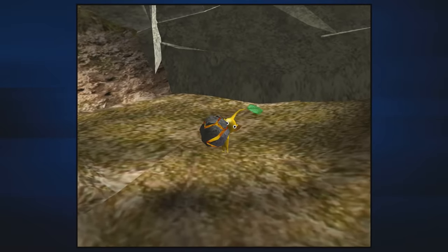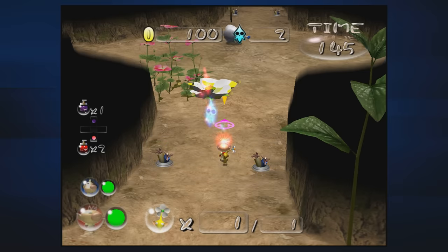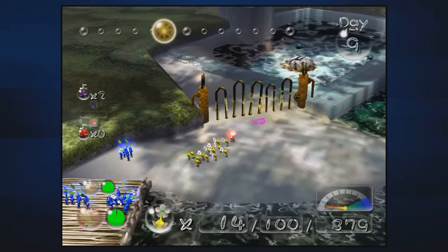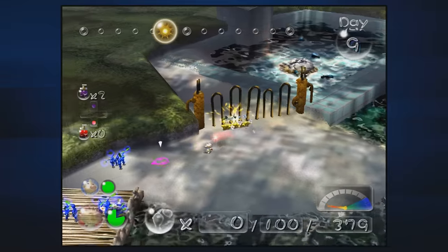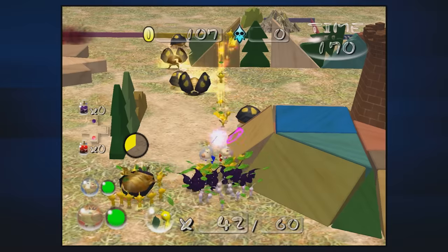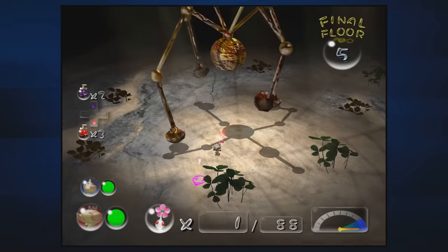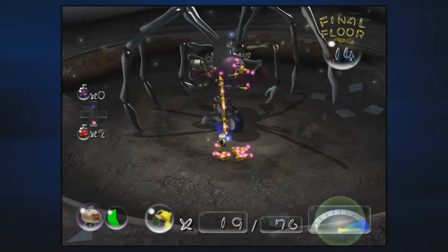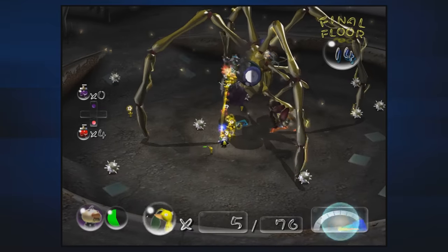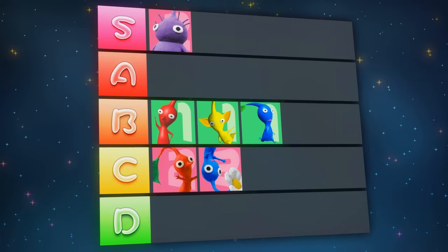Yellows are pretty interesting in Pikmin 2. Bomb rocks, their most defining feature from 1, have been removed, but in their place is the hazard electricity — the most dangerous elemental hazard in the series since it will instant kill Pikmin, except Yellows. This also makes them the only Pikmin that can take down electric gates, and even with exploits an electric gate cannot be taken down without Yellows. Their throw height returns and is much more utilized in combat — Pikmin 2 has 3 spider bosses with an elevated weak point, and one of them is the final boss that uses electricity as an attack, once again making Yellows clutch. Easy A tier.